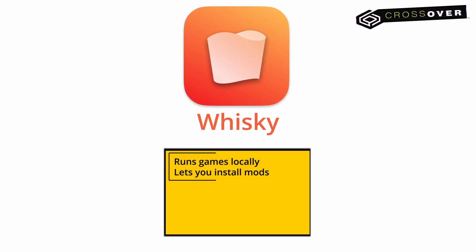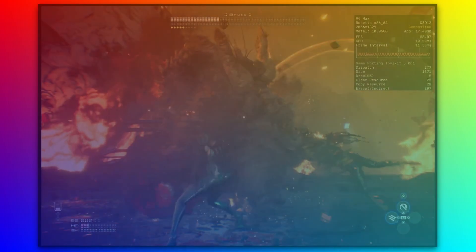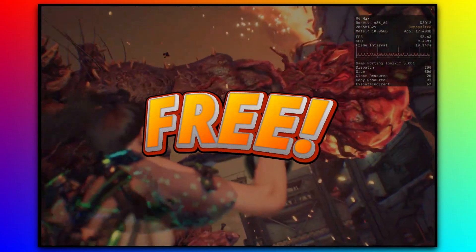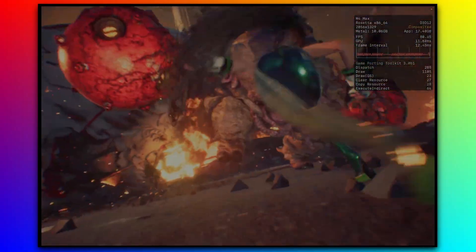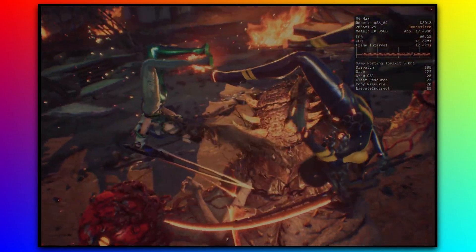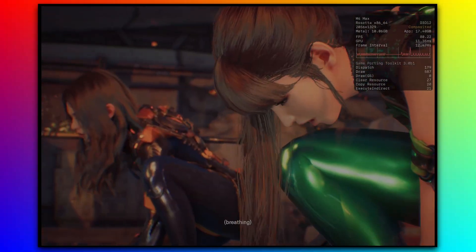Whiskey is Crossover's free but jankier cousin. It technically works on the same principle as Crossover, but it's no longer supported by its developer and it's prone to encountering even more bugs and errors. Honestly, its sole draw is its $0 price tag, but everything else about it is just worse. You can give it a try if you want, but be warned that the hassle to get it to work with Stellar Blade may not be worth the money you saved. I simply cannot fit in this video all the fixes, workarounds, and stopgap solutions that different users may need to apply to get Stellar Blade running smoothly in Whiskey.